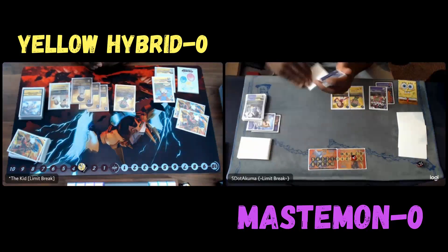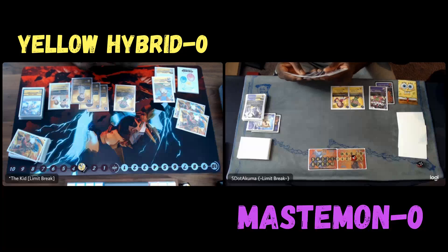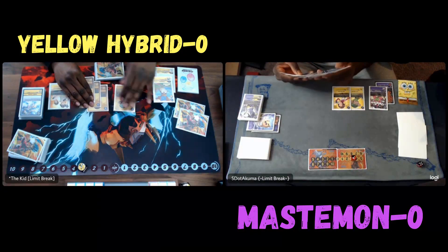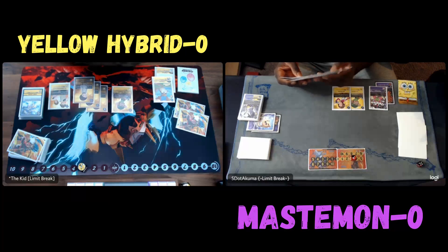Eden's Javelin is going to easily just kill my Gatomon. I'm fine trading those Javelins for my Gatomon. If he doesn't get rid of it, he knows I will definitely be able to digivolve up to potentially a Mastermon with a Jog Rest Evolution. He doesn't want that.